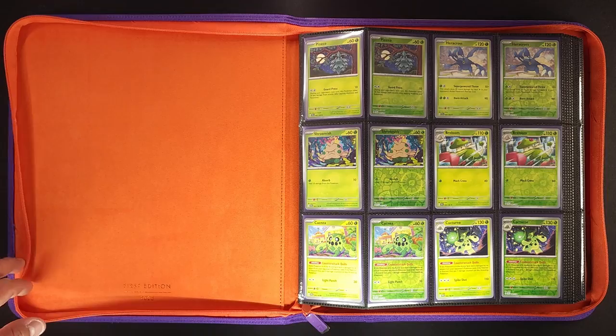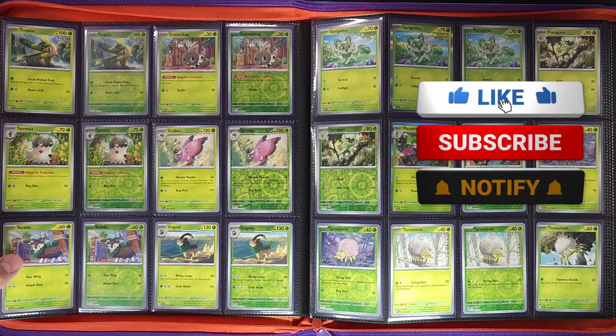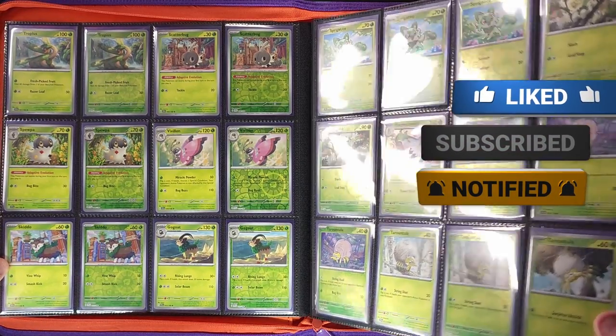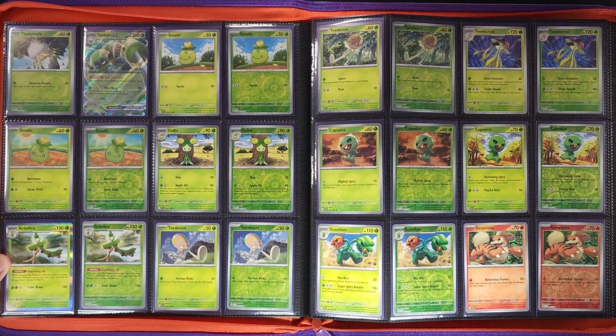Starting off Scarlet and Violet — always starting with the Grass-type Pokémon. Gotta love the new reverse holos in this generation. Yes, I love the patterns — we finally got some excitement, some very good excitement. And our first EX is the Spidops ex right there. Big troll for hit cards as far as those go, but cool card anyway.